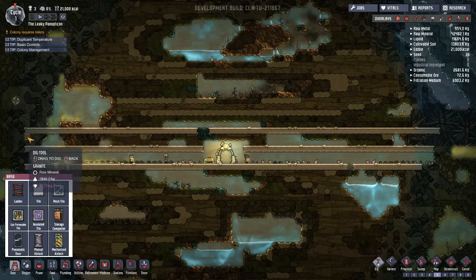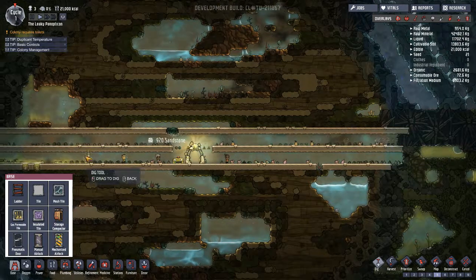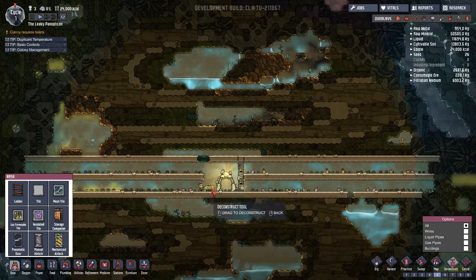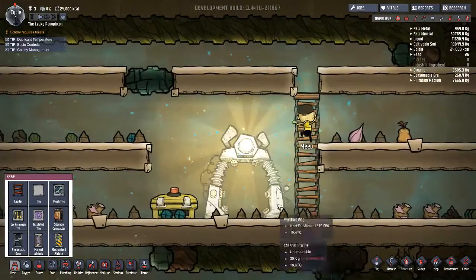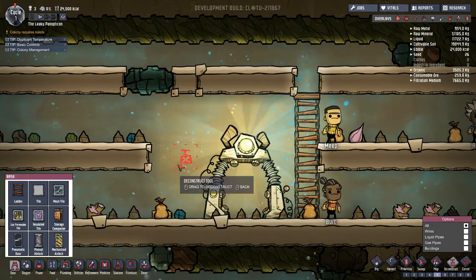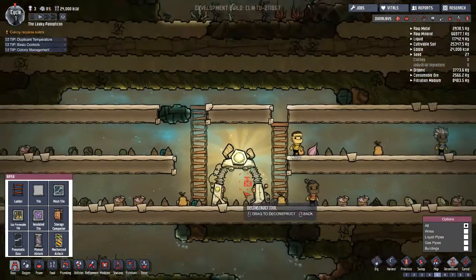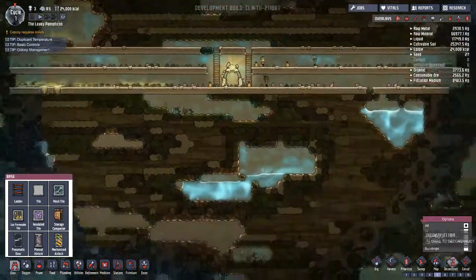Maybe we can do more of a circular thing — I don't know yet, guys. I'm not quite sure how we're going to do this. I'm thinking like having stairs right here, right next to it. Deconstruct that, and this is going to be our ladders. Maybe we can have it for the top like that, and then have them a little more to the side with like three compartments here in the middle.